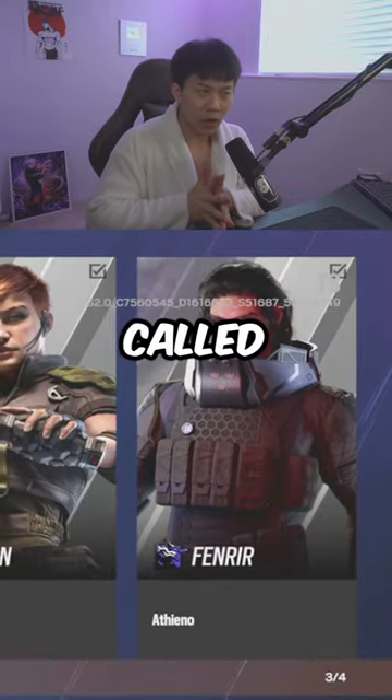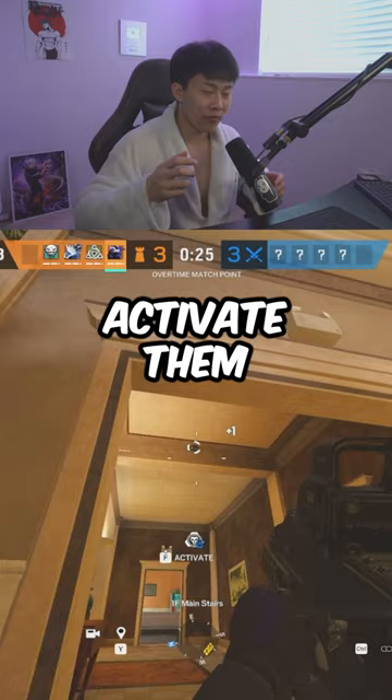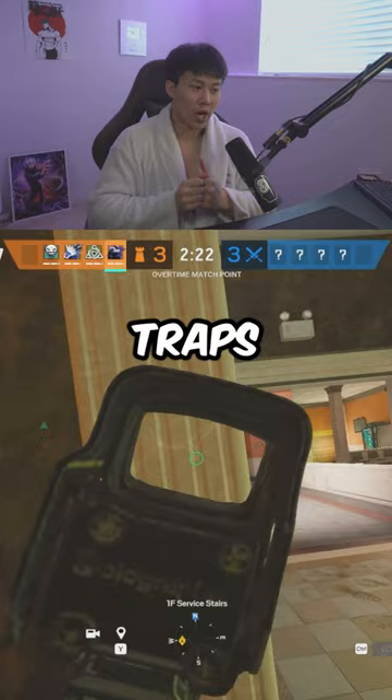We have the new operator called Fenrir — he has a gadget that's basically like a Lesion mine or any kind of trap operator, but you can put it on the floor and activate it. You can activate about three at a time. It's like a little smoke grenade — think of Omen from Valorant doing that smoke thing where your whole screen goes dark. That's what it does when you walk into it. It's a great combination with other traps, and playing close to it means when they get blinded, that's the perfect time to swing.